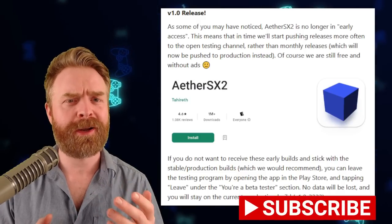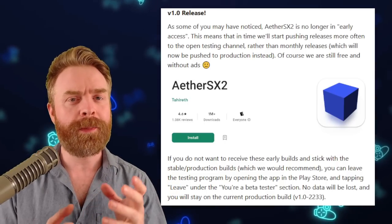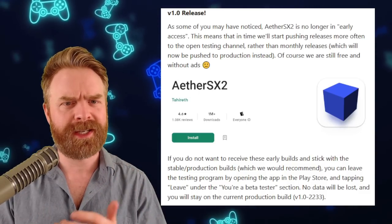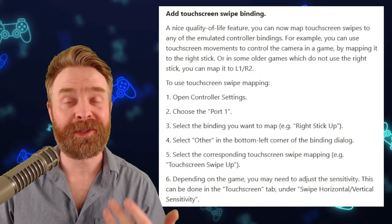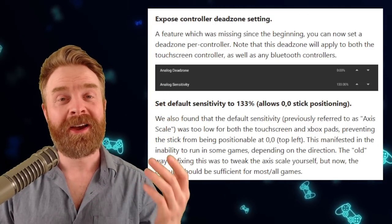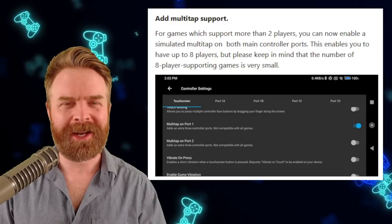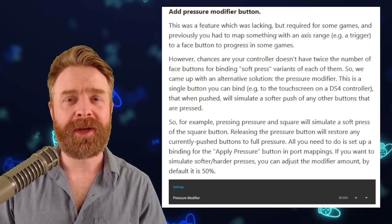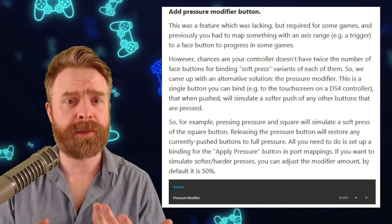One benefit is that if you head over to the AetherSX2 Google Play Store page and scroll down, you can sign up to become a beta tester, getting the latest testing release which may include performance improvements. A cool new feature is touchscreen swipe bindings, so you can use touchscreen movements to control things, and it's completely customizable. The controller deadzone setting is now available and configurable on a per-controller basis. They've also upped the default sensitivity to 133%, which should be good for most games. Multitap has been added, so if you want to play with up to 8 people, AetherSX2 now technically supports it. There's also a new pressure modifier button, great for games requiring a soft press with touchscreen controls.